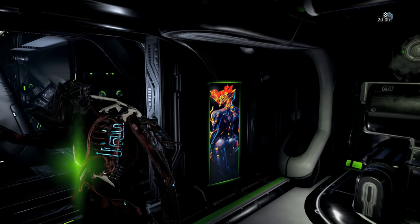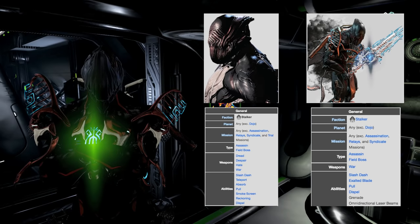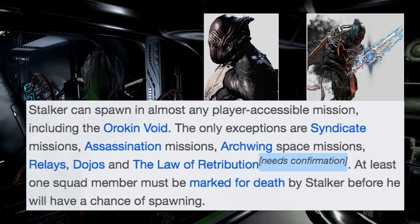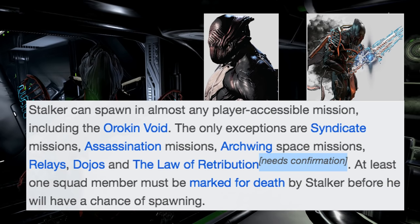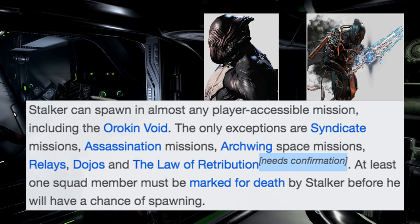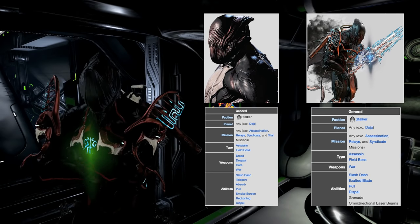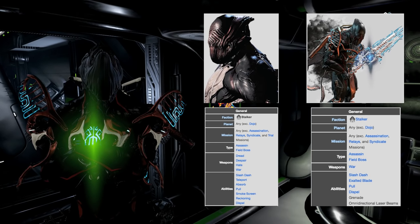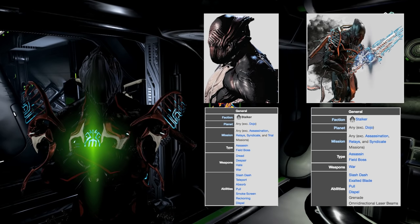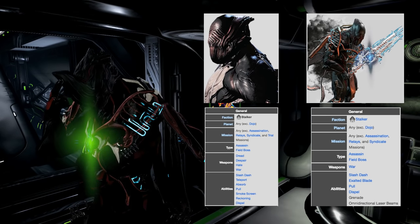Taking a look at the stats of Stalker versus Shadow Stalker, everything seems to be pretty identical except for just a couple of minor adjustments. As far as missions go, it says here that the regular Stalker may not show up on trial missions. However, in the wiki it does state that it needs confirmation as to whether or not he would show up on the trial missions, which basically are the raids. Your Shadow Stalker over here, however, doesn't say anything about him not showing up in the raids.